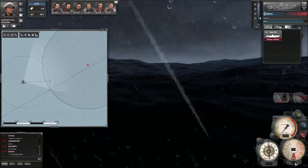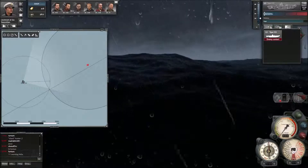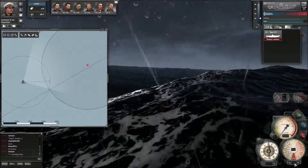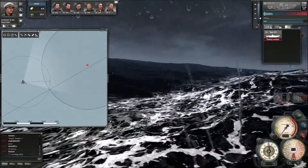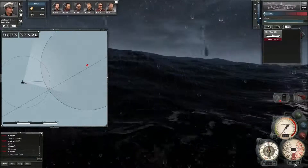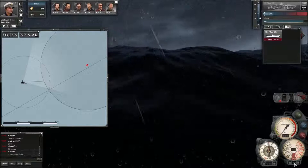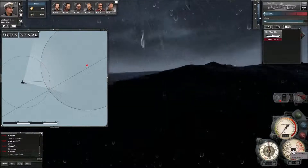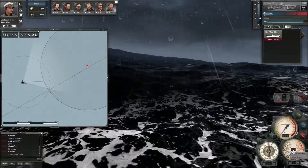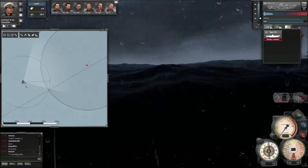This digital readout shows the speed you ordered; this digital readout shows your actual speed. Your actual speed and the speed you ordered may not always be the same - like if I wanted to go six knots I'd click and change it to six, but it takes time for the U-boat to work up speed to six knots, and vice versa to slow down.